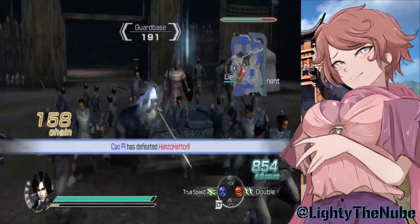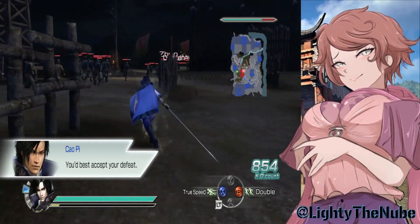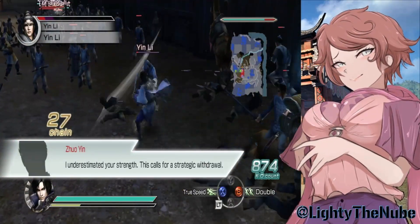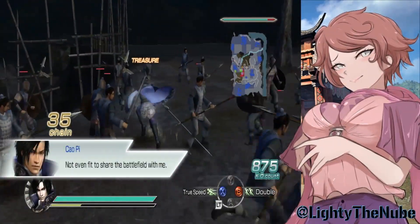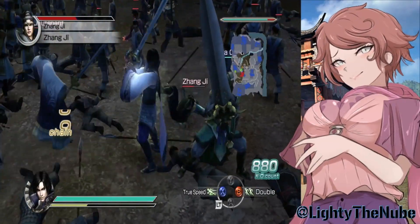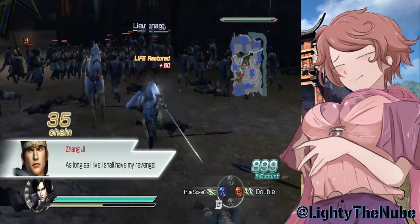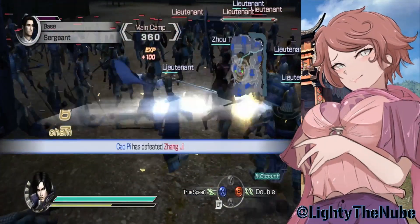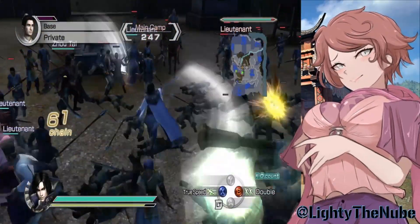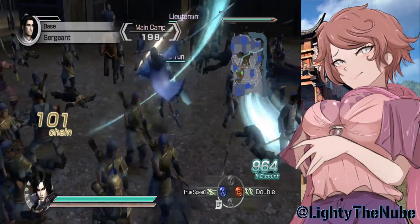If someone has a plot to take one of your bases, taking them out turns the tide of battle. There's also one where an officer goes invisible — that means they're heading straight for your supply base, and stopping them has the same effect. Then there's another one where they buff themselves up, which is probably the most challenging. The supply base in this game is super important — far more critical than in Dynasty Warriors 8 Empires. If you lose the supply base in this game, that's basically the turning point of the entire battle.